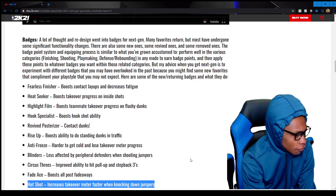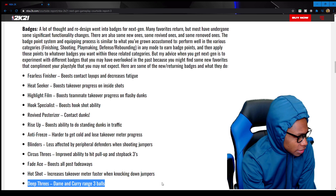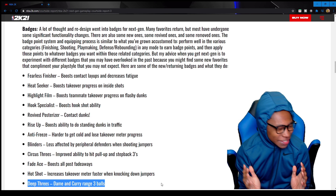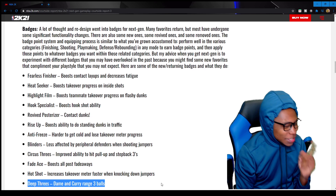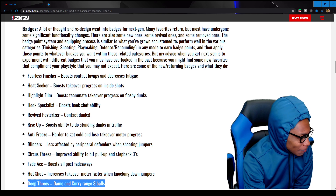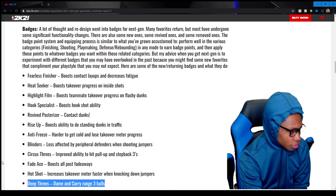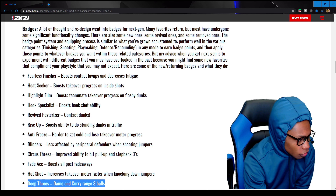Hot Shot increases the takeover meter faster when knocking down jumpers. Deep Threes — Damian Lillard/Curry range three balls. I'm getting that one. Y'all watching my MyCareer series — that's all I've been doing. This would definitely help me make my shots. This is definitely one of the badges everybody is getting if you're a shooting build. Obviously, it's a no-brainer.